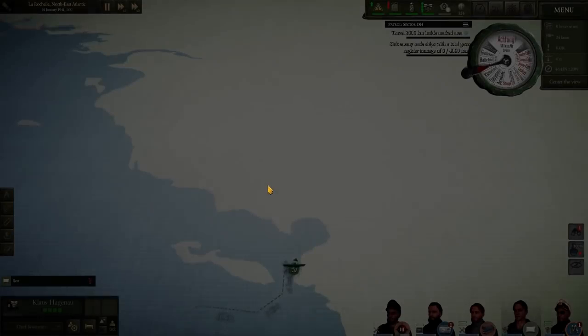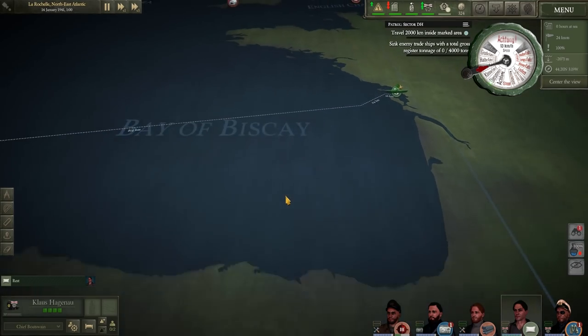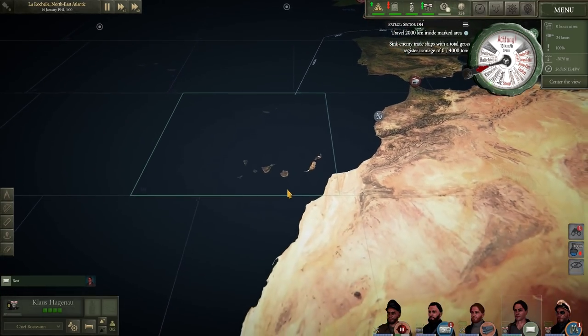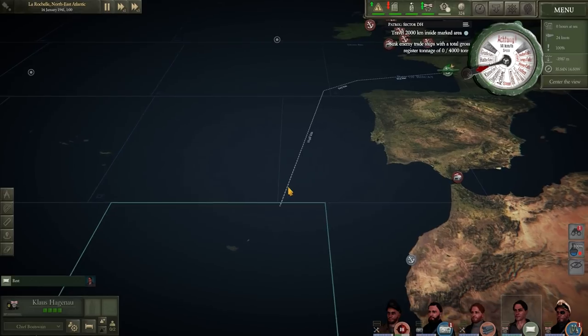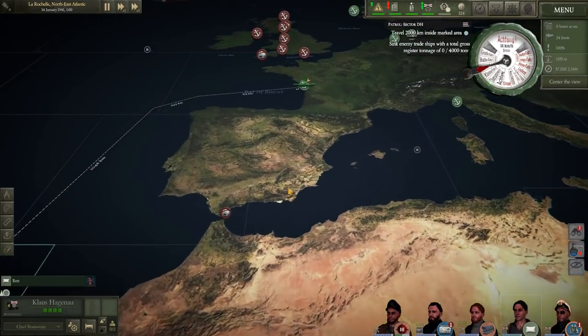If you're doing a large resupply - a lot of torpedoes, a lot of fuel, a lot of food - and the submarine's going to be out for days, rather than having to sit there on the time acceleration button and wait till time passes, you can now click a button and it'll skip through the appropriate amount of time in just a few seconds, which is nice.